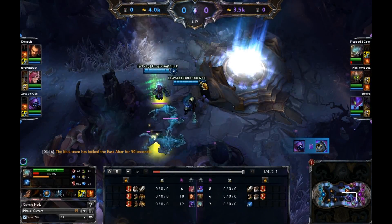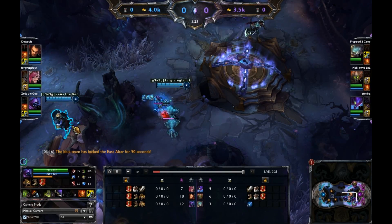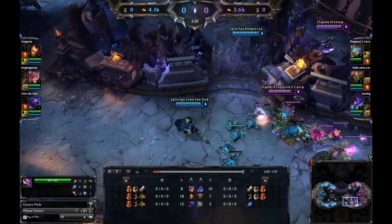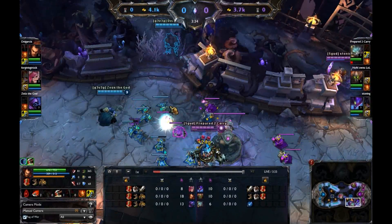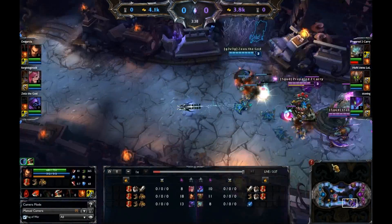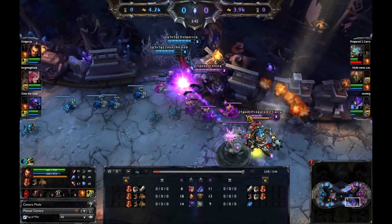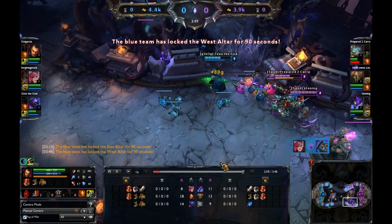It looks like Jax and Vi managed to get the purple side shrine. Checking the buff — it's bonus three gold per kill and additional mana regen. Kha'Zix is trying to poke, Darius is camping that lane pretty hard, and Vi's going to take this second shrine, so they're going to get a significant advantage. The most significant thing is denying the purple team their shrine — that lack of gold is going to be pretty huge later on.